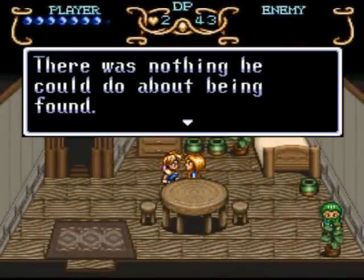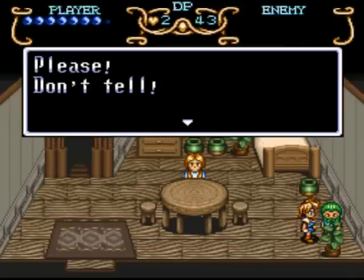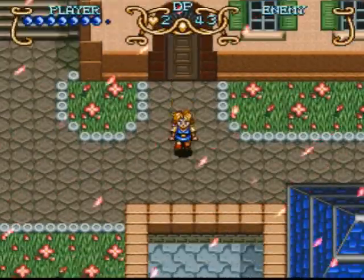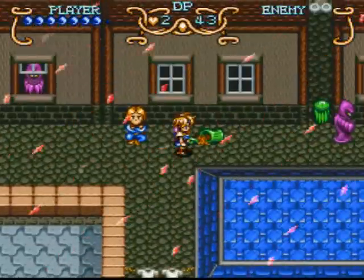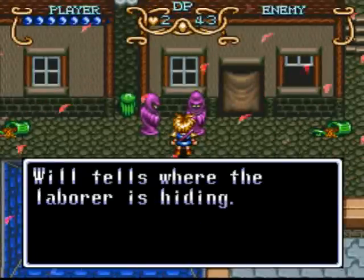Now those two purple guys in the alley I didn't talk to were looking for a missing slave. But look, I found one. I should turn him in right away — that would be the moral thing to do, right? We don't want those slavers to lose out on some profits. Well actually you kind of have to, to get the red jewel. Turn him in. But we'll rescue him later so it all works out.